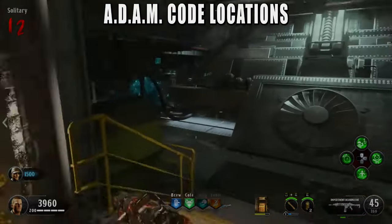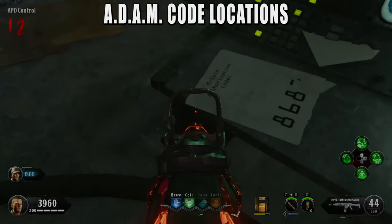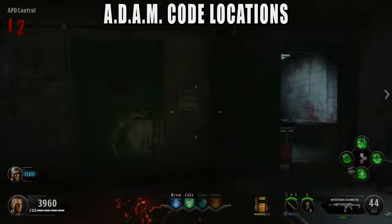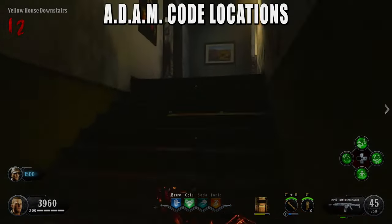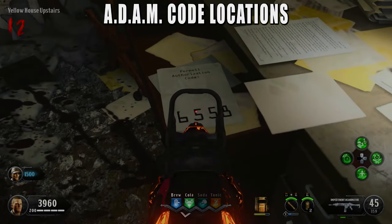The second code can be found in the APD control room underneath a stack of papers — shoot it and write down 'McCain' and your code. The final code is in the yellow house, but first go in the solitary room next to the APD room and grab the key. Then go upstairs in the yellow house and unlock the desk to reveal the Purnell code. Write down 'Purnell' and your code — at this point you should have all four codes.